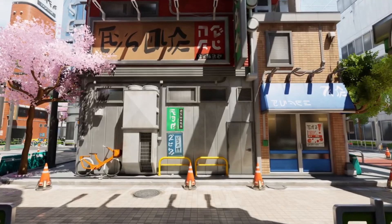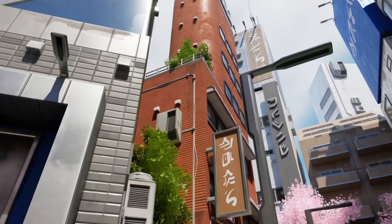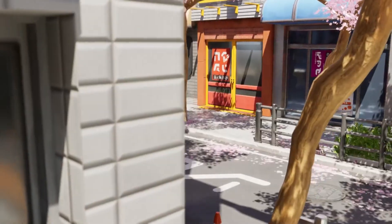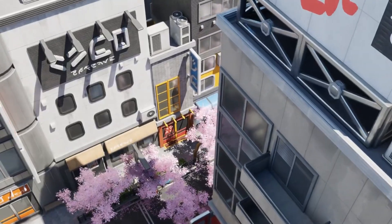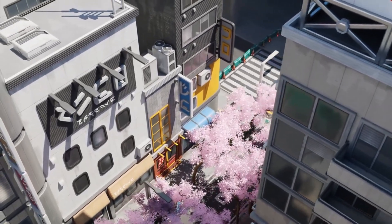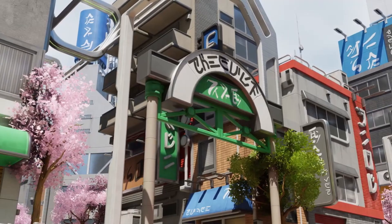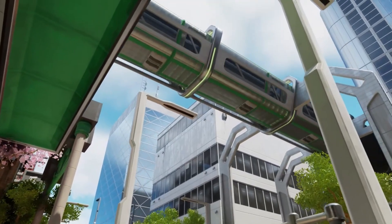Next up, we have the Tokyo Stylized Environment. If you've ever wanted to recreate the vibrant streets of Tokyo in your game, then this asset pack is for you. Featuring a fully modular setup, interchangeable materials, and a Lumen-optimized scene, you'll have everything you need to bring your urban landscapes to life. With over 150 unique meshes to choose from, the possibilities are endless.